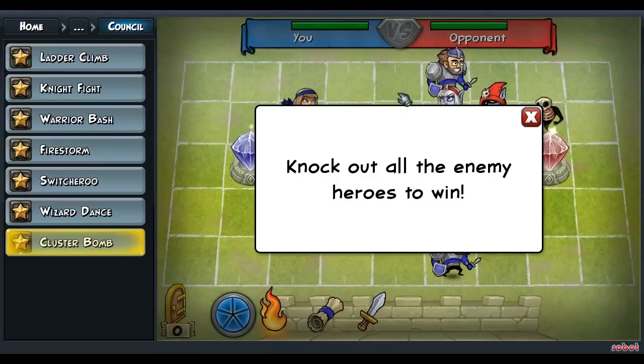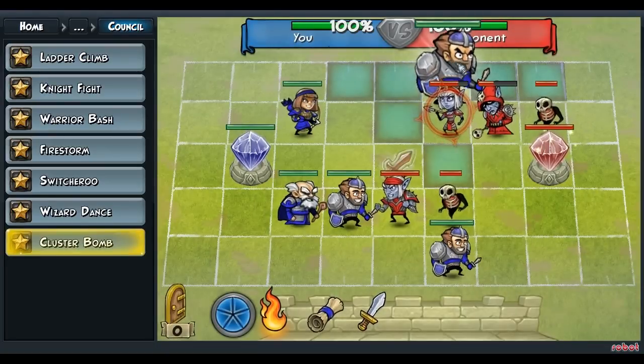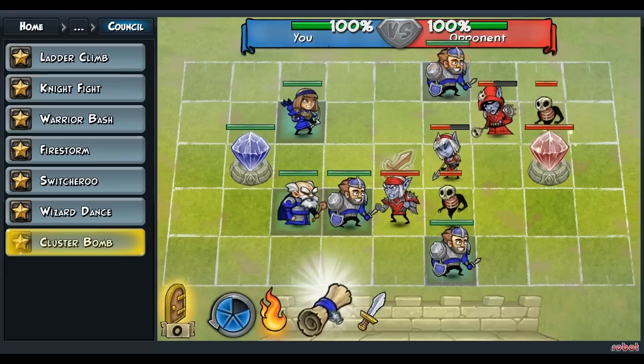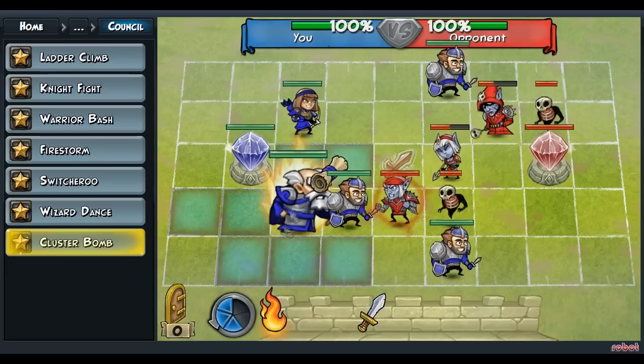Hey guys, this is Council Cluster Bomb. So you select your knight at the top of the map and attack the elf directly below him. Now you use your scroll on your mage. Now you select your mage and attack the elf nearest to him.